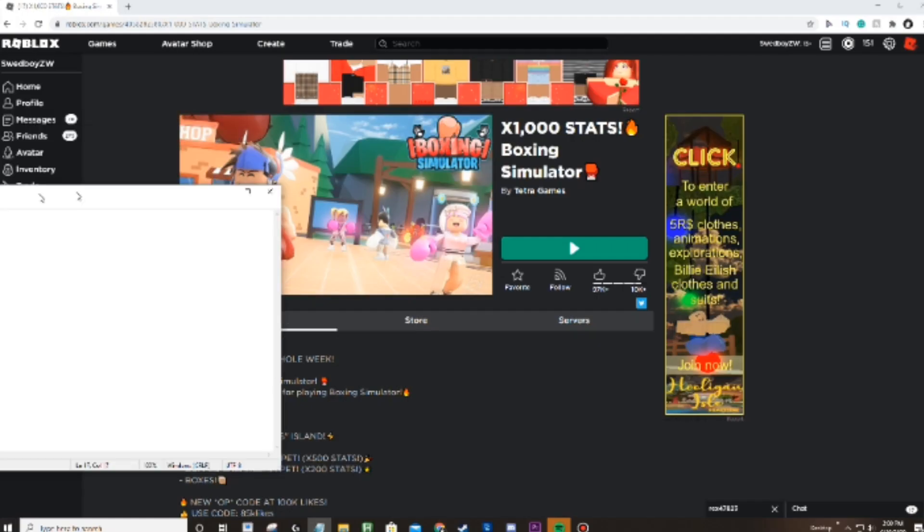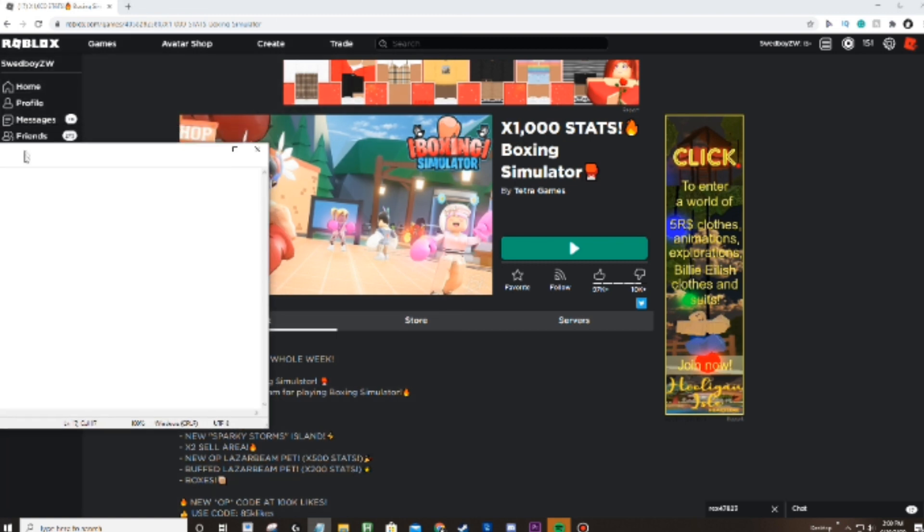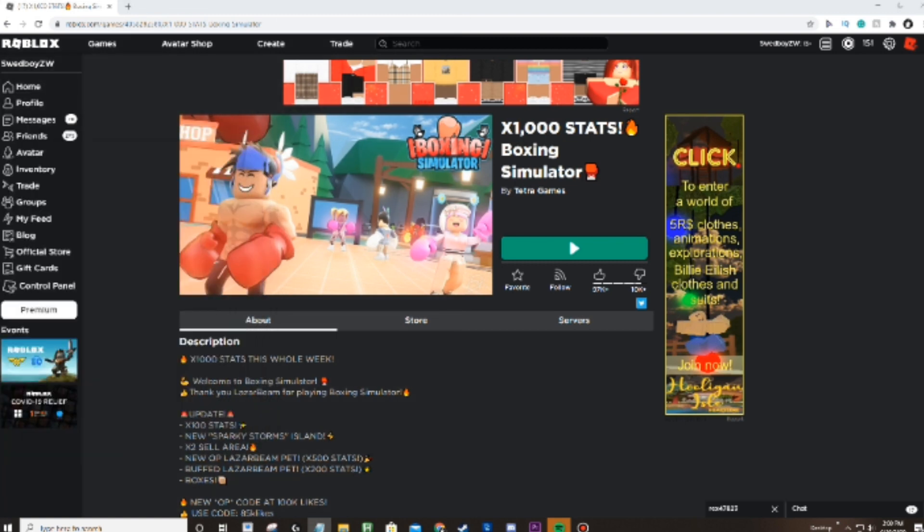We're going to be giving you every single code inside Boxing Simulator. I have a notepad here — I'm not going to show the whole thing because it has the codes in it — but I've written down and tested the codes on an alt account. I found them from the game owner's Twitter page, so I'll be looking over at this monitor to copy and paste them so you guys can type them in. Without further ado, let's get right into the codes!